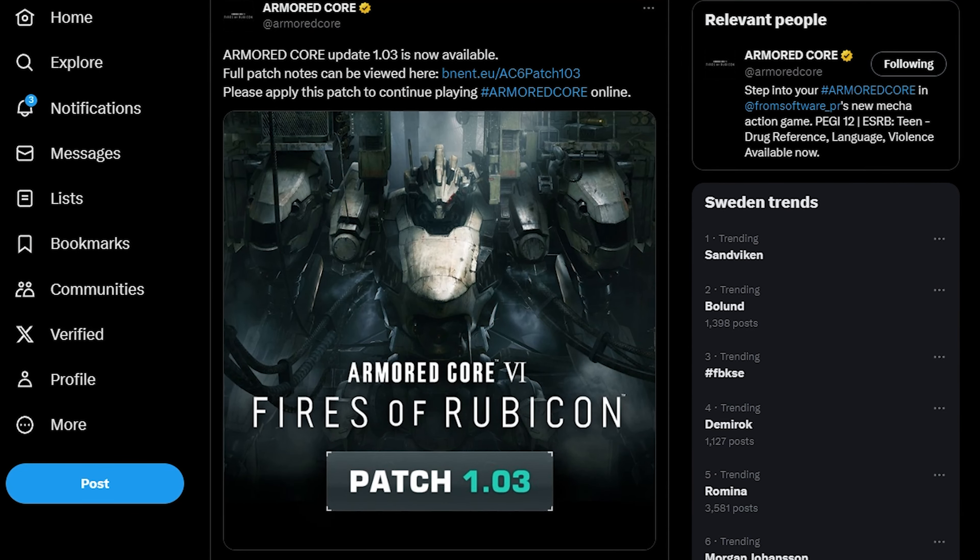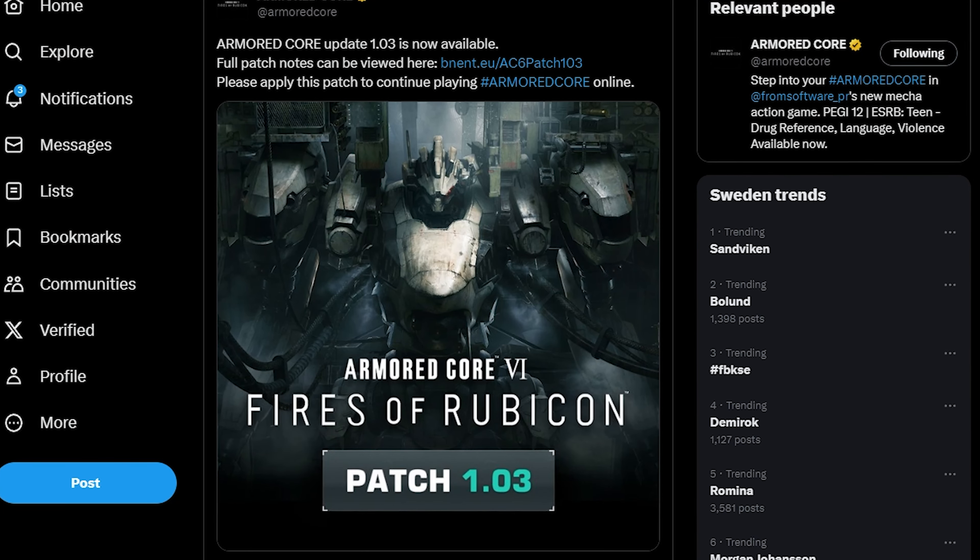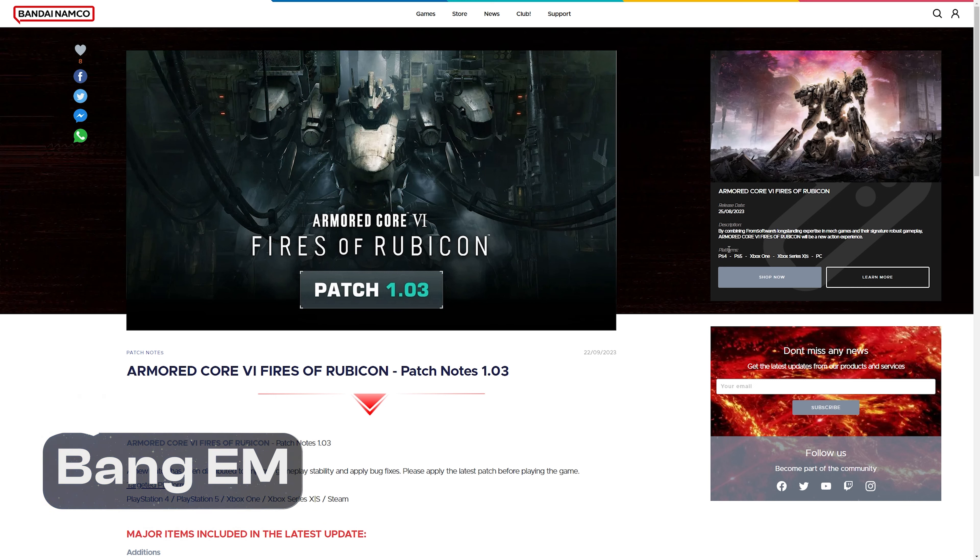Armored Core 6 Fires of Rubicon patch 1.03 is already out. It's only been 10 days since the last patch. Let's get into it and see what we can find. FromSoftware, you guys are doing an amazing job.